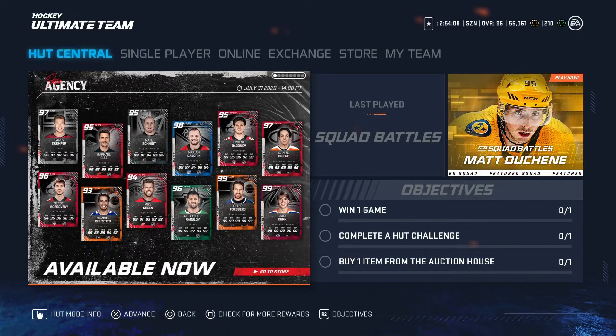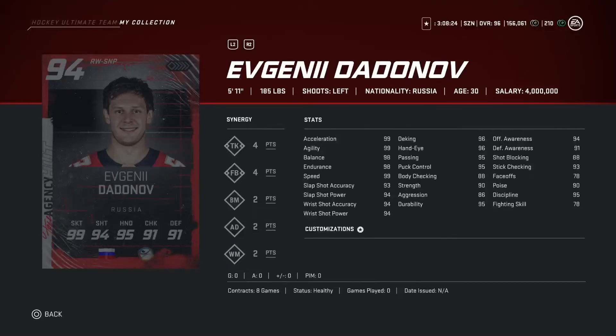What's going on guys, coming at you with an NHL 20 video — the free agency event week two. We got squad-by packs and a 100k pack. We are getting into all the players, all the cards, all that good stuff. Make sure to stay tuned, give a like if you enjoy, and let's get into it.